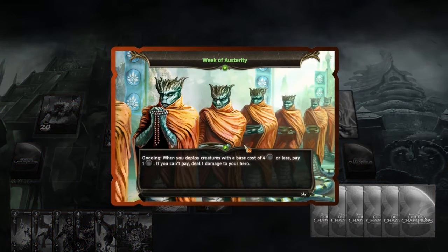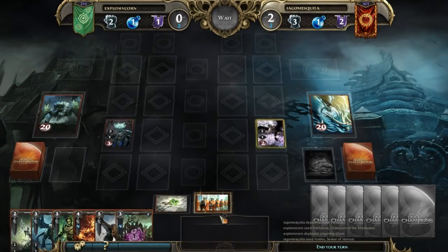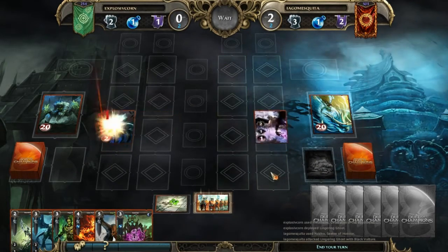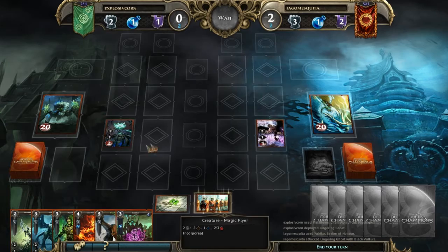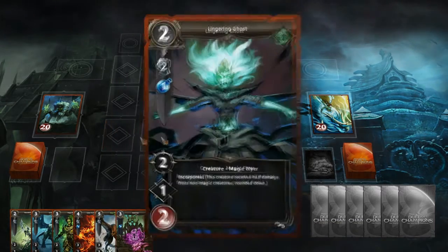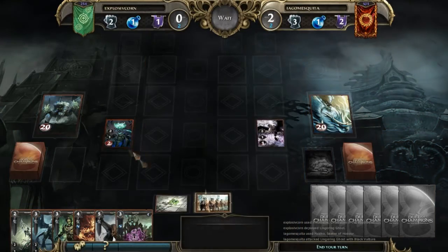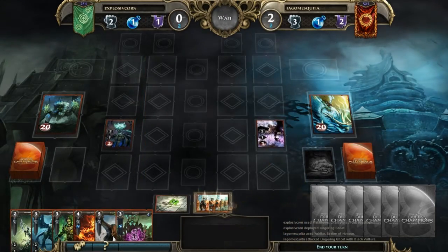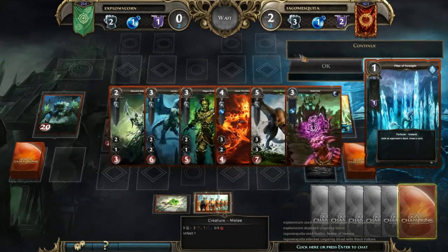We need to play a creature — just play one. This is one of my cards actually. This is a good start. Luckily this is not a magic card, so it won't be able to deal too much damage to my guy because as an incorporeal, it deals half damage. He's using this card to look at my hand — that's not good.